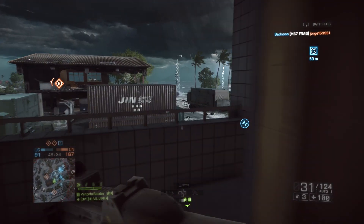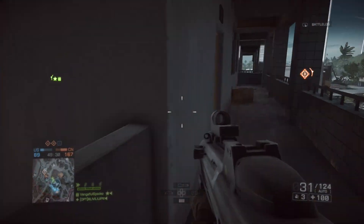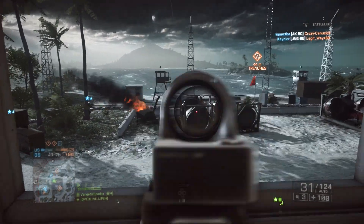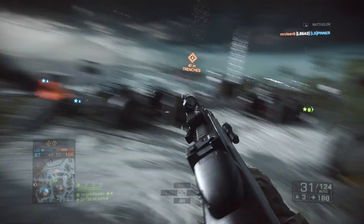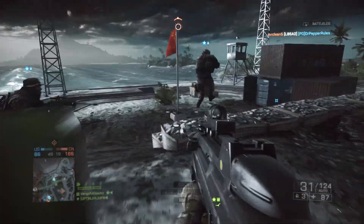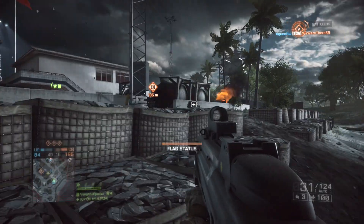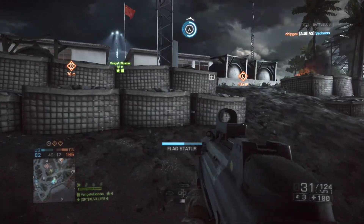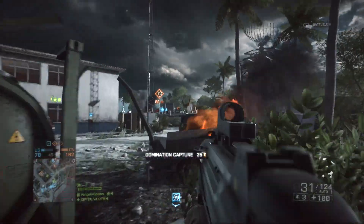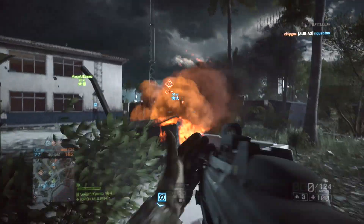Step one: if you've been noticing that your aim without aim assist is just not very good — or if you're wanting to increase it from a good aim already — you're going to want to run with the M39 or the Mark 11. Only these two DMRs have had much success. The SKS is too spammy — you don't really have to be accurate with it.